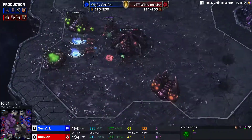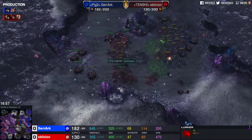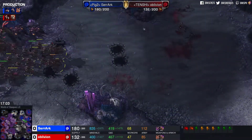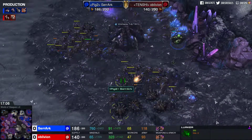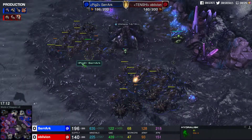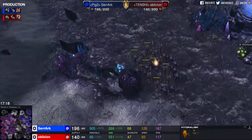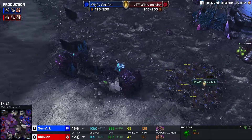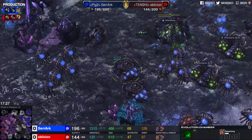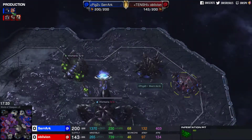The Lurkers are able to burrow. Serac doesn't want to leave those Lurkers behind — unburrowing them and backing on out. Oblivion has a scary composition: a lot of Hydras, some Roaches, and Lurkers coming. These Hydras are going to be able to go for the stutter-step, making sure they stay alive — 90 HP compared to 145 for Roaches. It all depends now on how Serac is going to micro this out. We are going to get the same kind of treatment from our Blue Zerg. It has turned into the truest mirror matchup of them all.